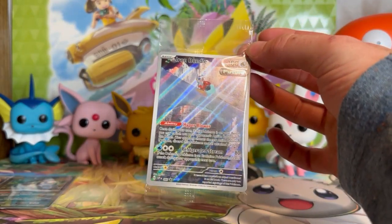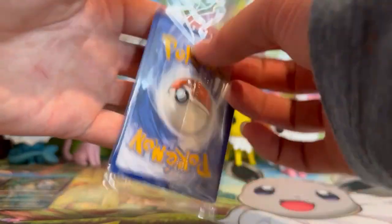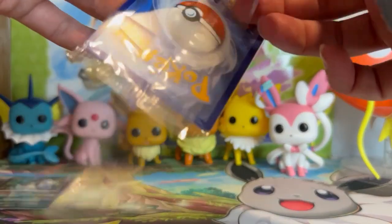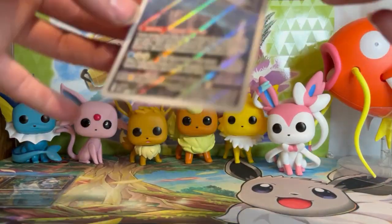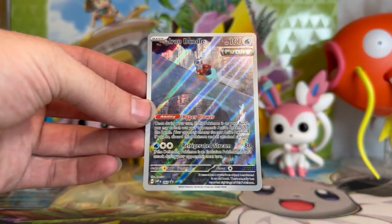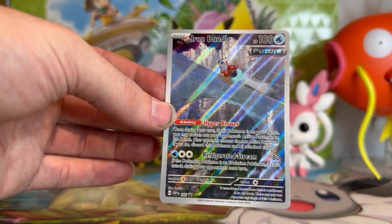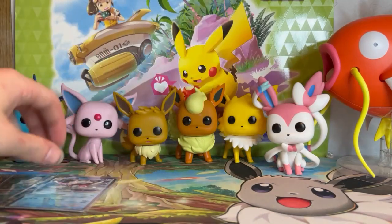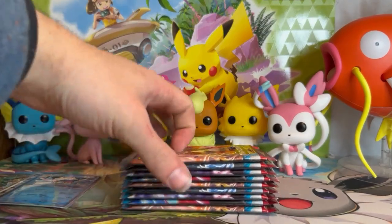Last but not least, let's take a look at this promo — it looks like it is Iron Bundle! Beautiful promo. I hate opening these single card packs because I always feel like I'm going to ruin it, but I like to have the card out of that packaging in my own sleeve for my promo binder. One quick look at that outside the plastic — beautiful Iron Bundle running in Area Zero on that ice bridge. Nine booster packs of Paradox Rift left.